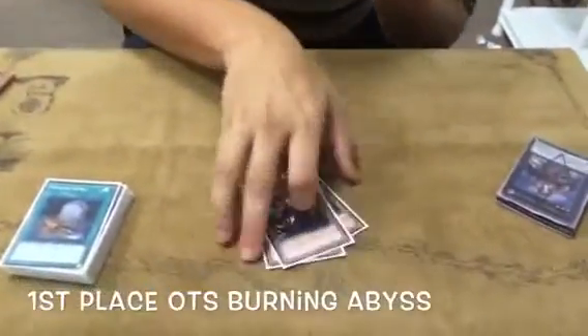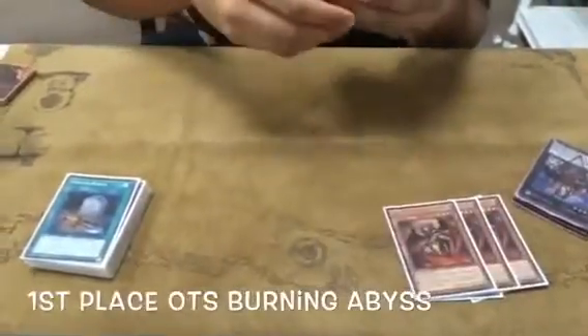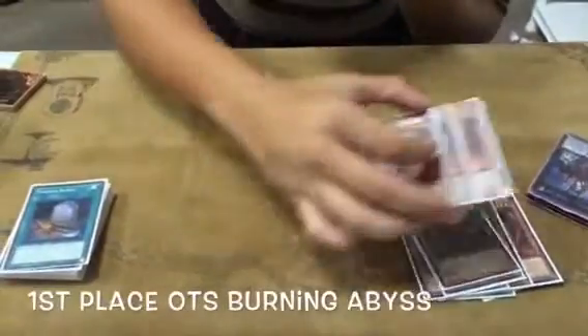Burning Abyss. Alright, so let's get right to the deck roll call. Three Tour Guides. Three Scarm, three Scarm, three Scarm — and three Graff. That's like the basic engine.